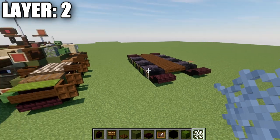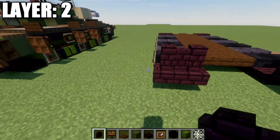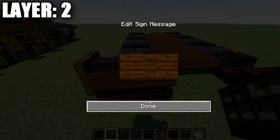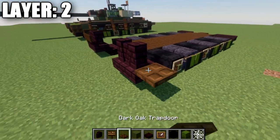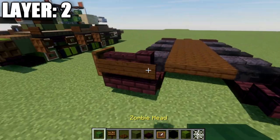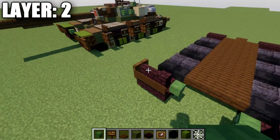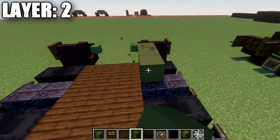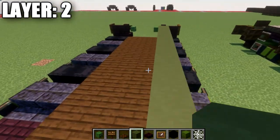Moving into layer 2: take narrow brick walls and place a row of two on the outside, followed by a row of two dark oak signs across. Do the same thing on the other side. Swap out the narrow brick wall here for a zombie head, placing a zombie head on both sides on the insides of those narrow brick walls. Once done, take green terracotta and place 11 green terracotta blocks going back. Same thing on the other side — 11 green terracotta blocks.